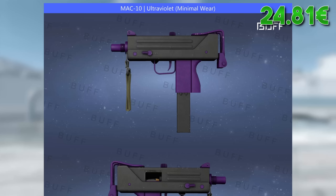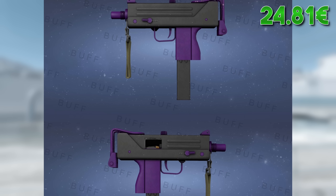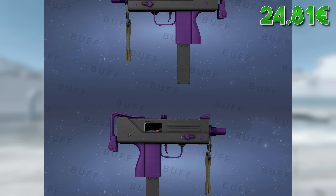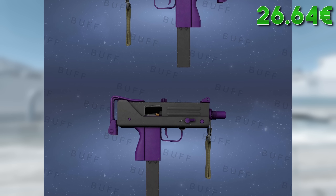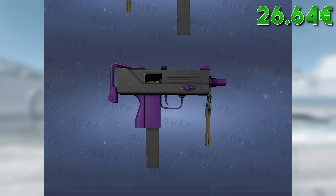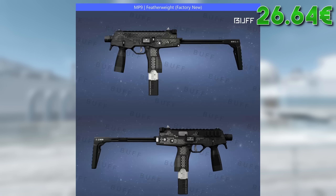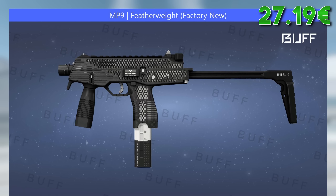For the MAC-10 I would go with the Ultraviolet in minimal wear. You can barely see any scratches on a lower float minimal wear, which costs a little under €2, while factory new costs more than 10 times as much. If you're fine with more of a grayscale you could also go for the MAC-10 Whitefish for around €0.50 in factory new. The CT-side equivalent is the MP-9 Featherweight — a clean and cheap pickup for just €0.55. If you find it too boring you could also apply some stickers like Spirit, Furia, or the Rage sticker.